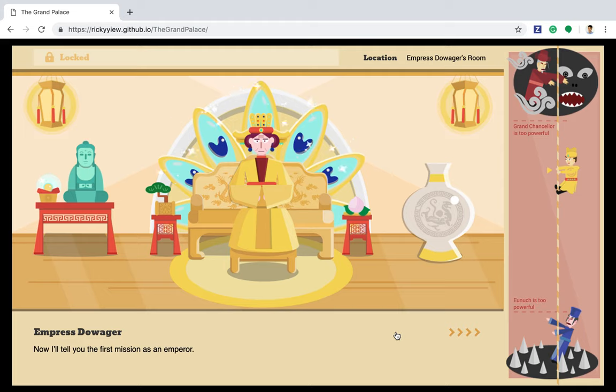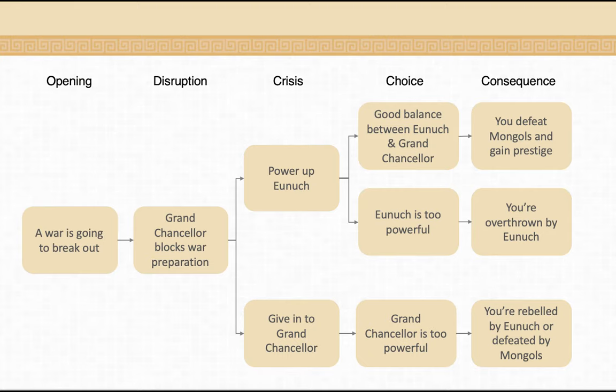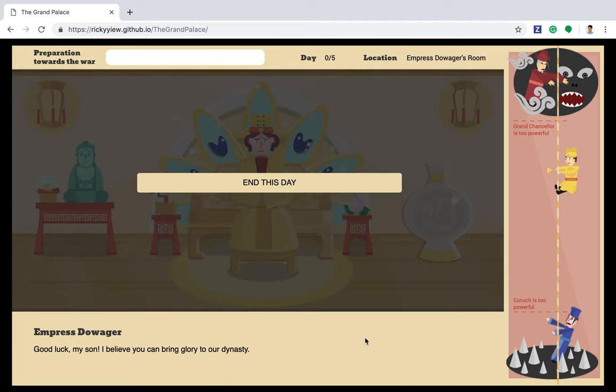Right now, the Grand Chancellor is more powerful, so you should think about how you can use the other force to pull you away from him. The second goal in this game is to make preparations towards the war. The story is about an imminent war against the Mongols — they are about to invade your border. But some people in the court are sabotaging the preparation process. You need to gain power to ensure progress is made, and fill the bar at the top within five days.